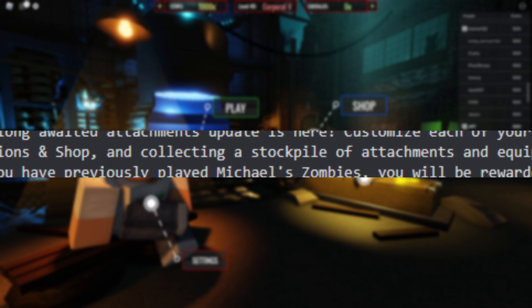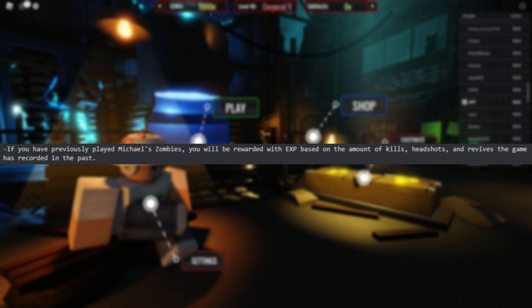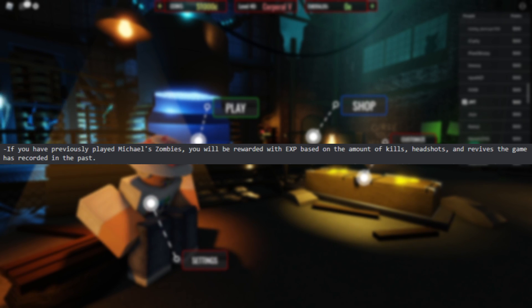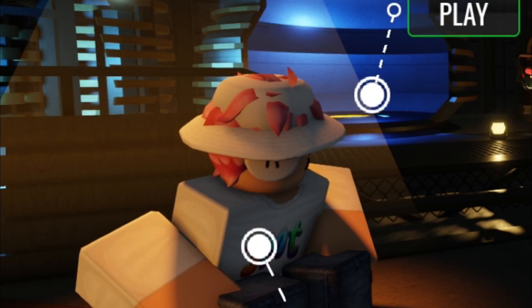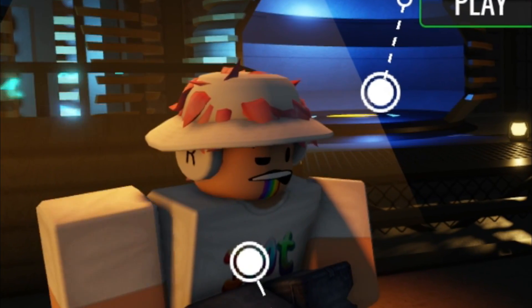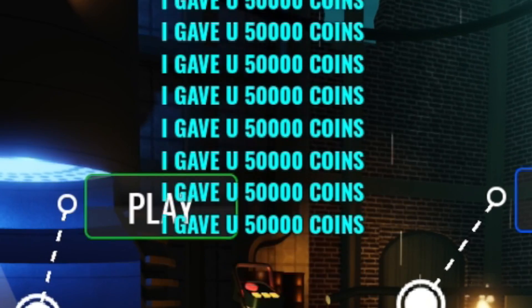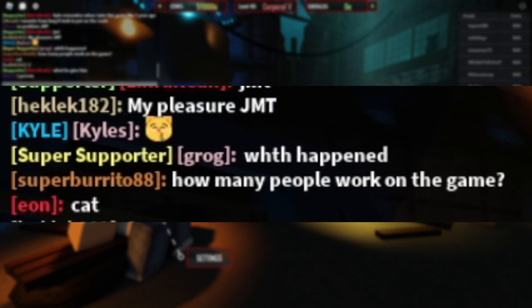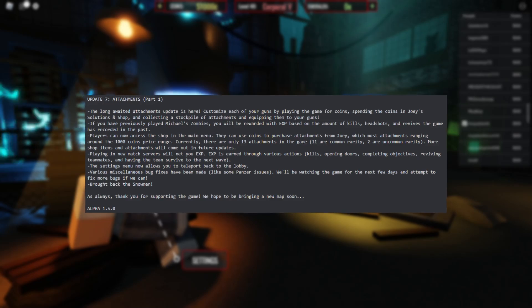You spend coins at Joey Solutions and Chop, then collect a stockpile of attachments and equip them to your guns. If you've previously played Michael's Zombies, you'll be rewarded all the XP based on the amount of kills, headshots, and revives recorded in the past. I am level 40, so I've been playing Michael's Zombies for quite some time — I'm kind of an OG. I have 51,000 coins, which is wild.